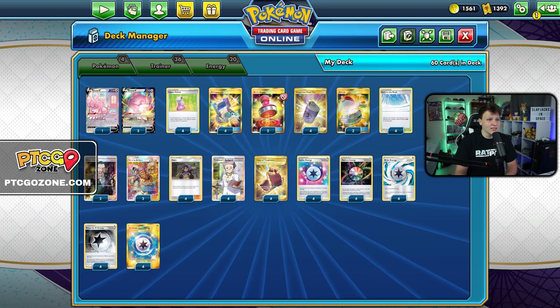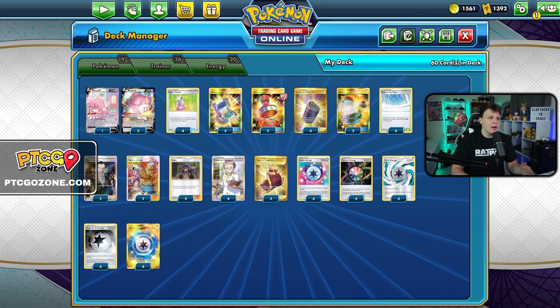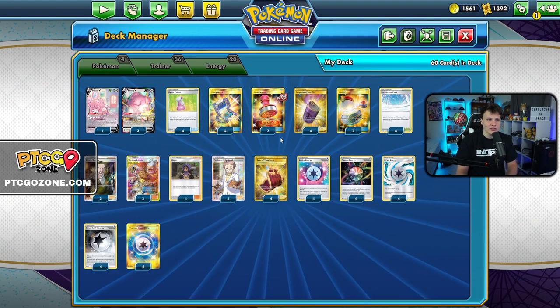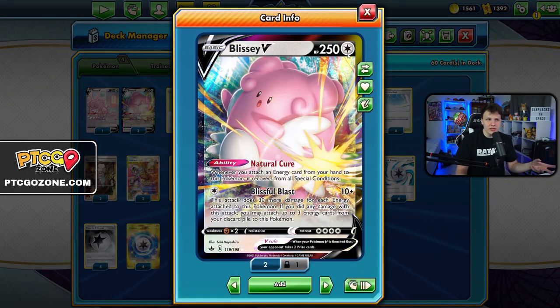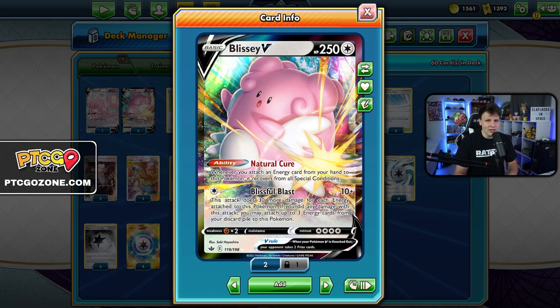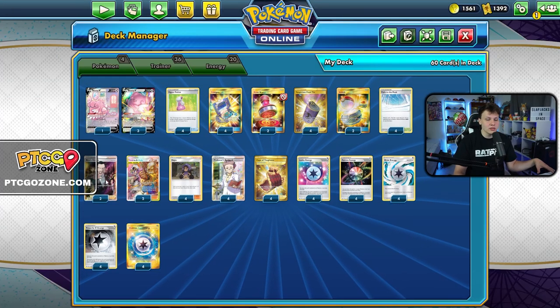A couple Reset Stamps to reduce our opponent's hand size, a couple Switch to move our Blisseys around if they get Boss'd into the active and trapped. Four Paths to the Peak — we don't really care about our Natural Cure ability, so we'd rather shut down our opponents' abilities like Calyrex or ADP with Dedenne and Crobat.